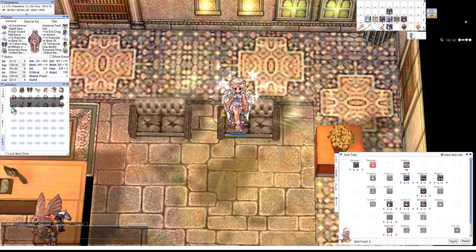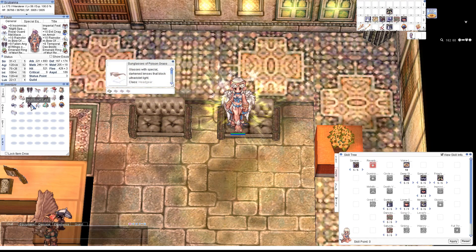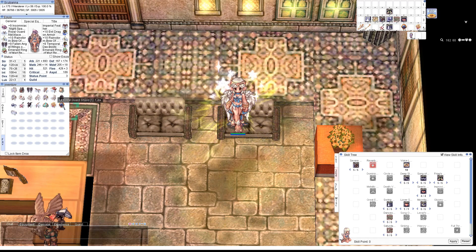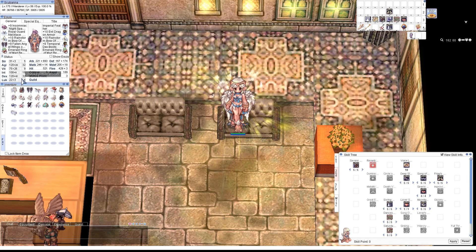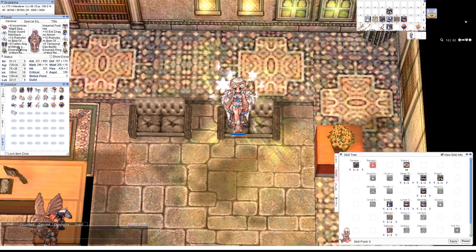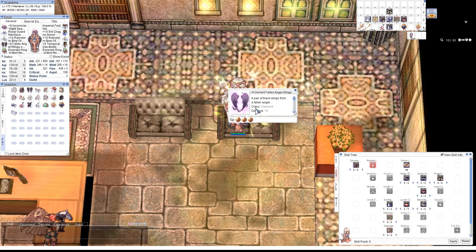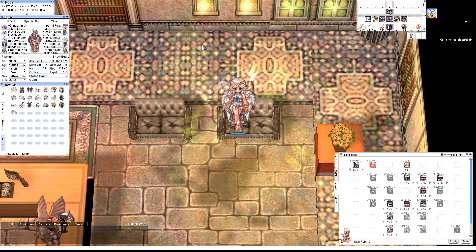If you're doing any instances, MVPs, or bosses that require Shadow, Demon, or Undead, then Abyss Dress is a good thing to have for damage — it's going to increase your Severe Rainstorm by around 80–90%. In really niche situations, there's the Poison Grass Sunnies with Mob Scarf and the Eggshell of Poison Grass for Face Worm killing. Severe Rainstorm is going to do a lot more damage there than auto attacking. And for a general attack bump, the Royal Guard combo is very good. For leveling in Nightmare Clock Tower, you'd be crazy not to use a Flapping Angel Wing.